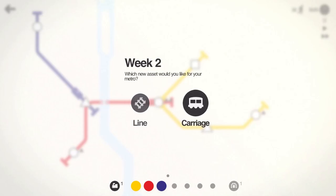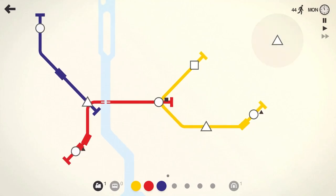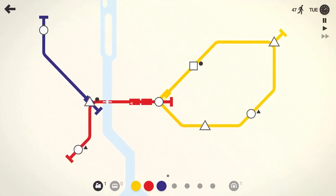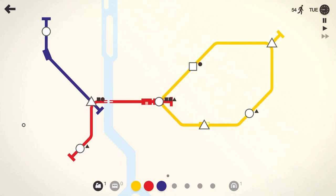We can either take a line, a carriage, or an extra car. Let's go ahead and take the carriage — we're pretty early in the game, I don't think we'll need another line for another week or two. I'm going to put the carriage on this red train because it's kind of our transfer point. Now we'll set up the yellow line — let's just go ahead and make that a circle route, so that train will do circles moving passengers around. It's actually a pretty decent setup.